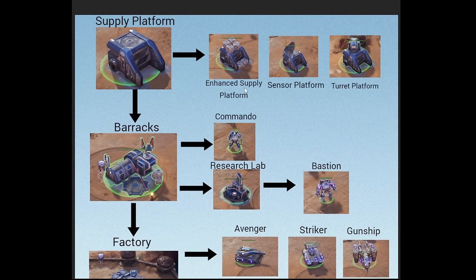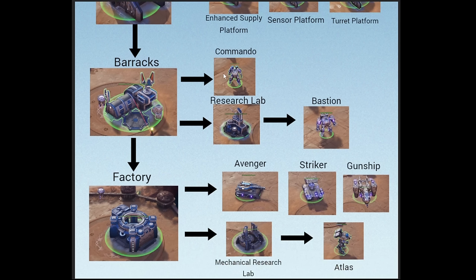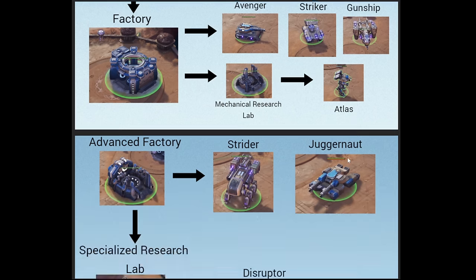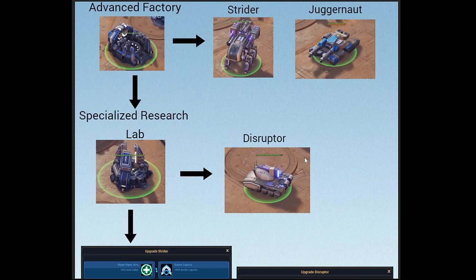Let's look at the Protectorate Tech Tree. Supply platform — this is basically a supply depot. As soon as you have it, you can do an enhanced supply for way more supply. A sensor platform is like a detector, and a turret platform defends. This opens up the Barracks. The Barracks can make the Commando immediately — it costs only Hexite. You can make a Research Lab which upgrades your units, and the Research Lab allows you to make the Bastion. After the Barracks is up, you can make a Factory. The Factory lets you immediately make the Avenger, Striker, and Gunship — the Gunship is a flying unit. It also allows you to make the Mechanical Research Lab which upgrades all factory units. Once the Mechanical Research Lab is up, you can build the Atlas. After the Factory, you can make the Advanced Factory, which immediately lets you make the Strider and Juggernaut. Once you build the Specialized Research Lab, that opens up the Disruptor, which is also made from the Advanced Factory.